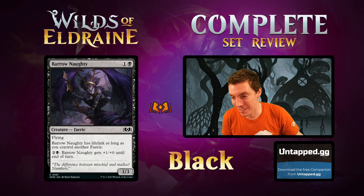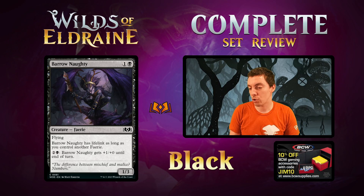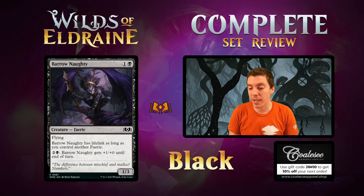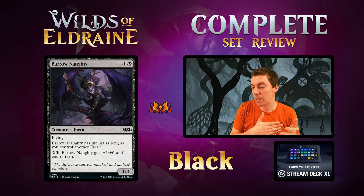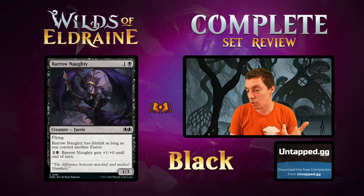Barrow Naughty! Two mana for a 1/3 Fairy with flying and lifelink as long as you control another Fairy. 3 mana to give it +1/+0 until end of turn. This is a good draft card — fairies is the blue-black archetype, and a 1/3 flying lifelink for two is just good. Later in the game when you're a little flooded, pumping it once or twice with lifelink means you're dealing 3 and gaining 3 — a pretty big swing. It also wears Roles really well; one Role makes it a 2/4 flying lifelink, which is awesome. Very, very good draft common.